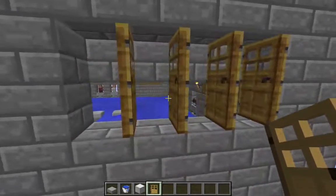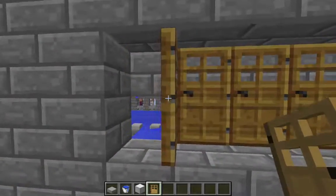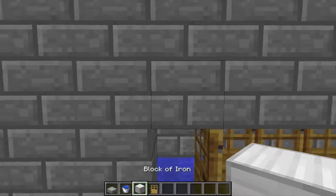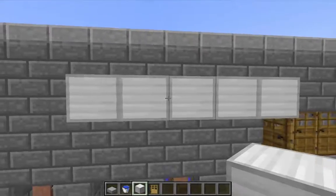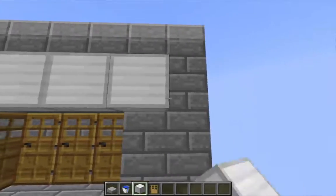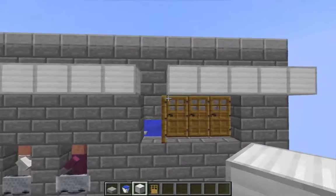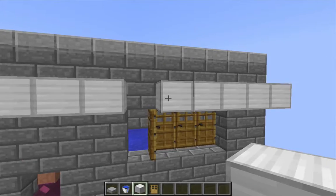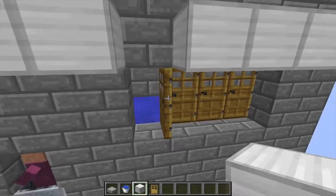That's fine for this door, this door, and this door — but this door here, starting from this block, counting one, two, three, four, five — no skylight is falling on that side of the door. And one, two, three, four, five — no skylight is falling on the other side either. So there are even levels of skylight in five blocks in either direction on either side of that door, which means this door is not counted as a door of the village.